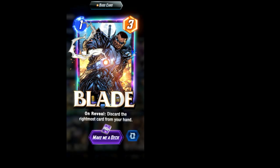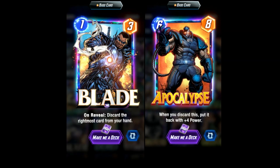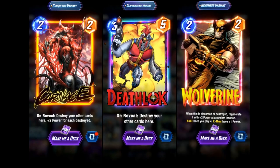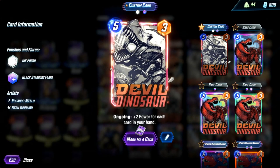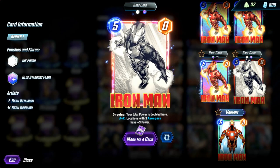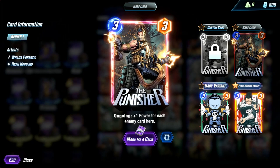In discard decks, good luck finding one without Blade and Apocalypse — you get both of those by the end of Series 1. For destroy decks, pretty much all of them play Carnage, Deathlock, and Wolverine. Another card you get by the end of Series 1 is Devil Dino, a card that pretty much creates its own archetype. But probably the best example is Iron Man — one of the very few cards that are awesome in the early game and also awesome at the end game.